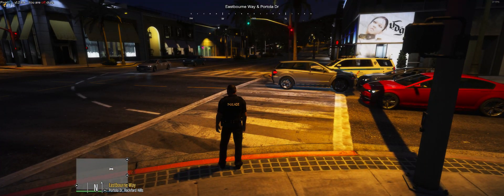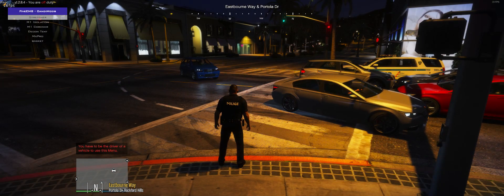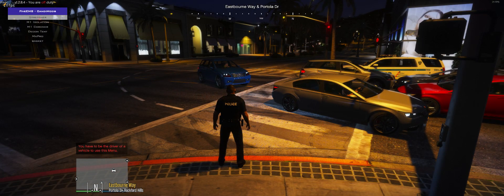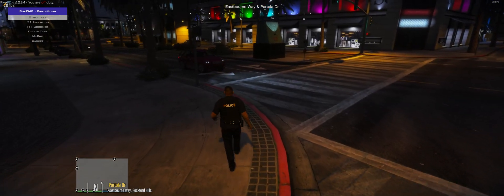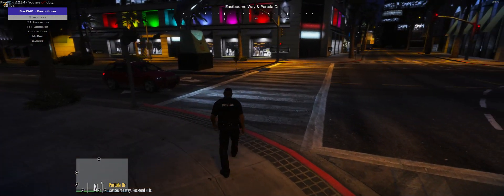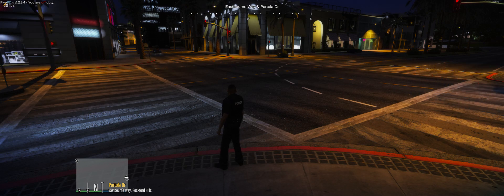To use the FiveM EMS menu, press F7. F7 opens the equipment menu. This equipment menu is only in the premium version — it's a bit buggy so we're testing it on different servers. This is not the version that uses War Menu. You would spawn the stretcher and it will spawn behind you.